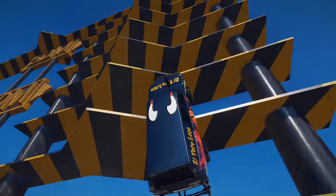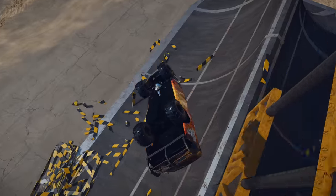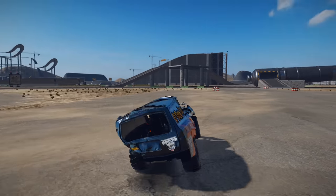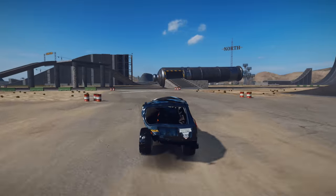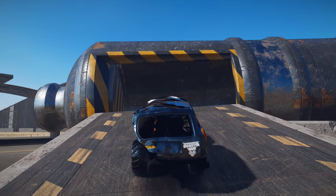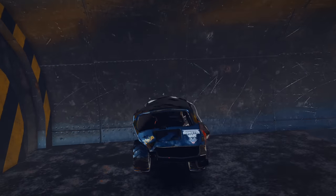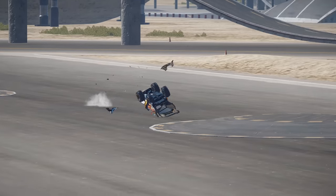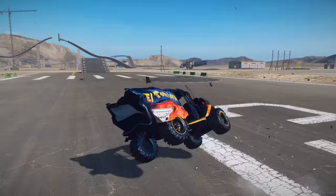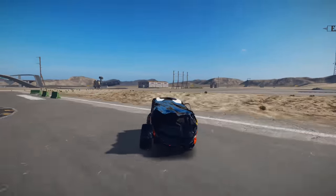He's heading for a ramp right now. He gets some huge air — this is going to be a huge crash when he lands. And it looks like El Toro Loco is still going. Check it out, he's heading for the Monster Truck Cannon. He's got to wait for the perfect time. Here he goes. Look at El Toro Loco go. He's got all kinds of damage. Let's see if he can still go — he is. He's still got time on the Freestyle Clock.